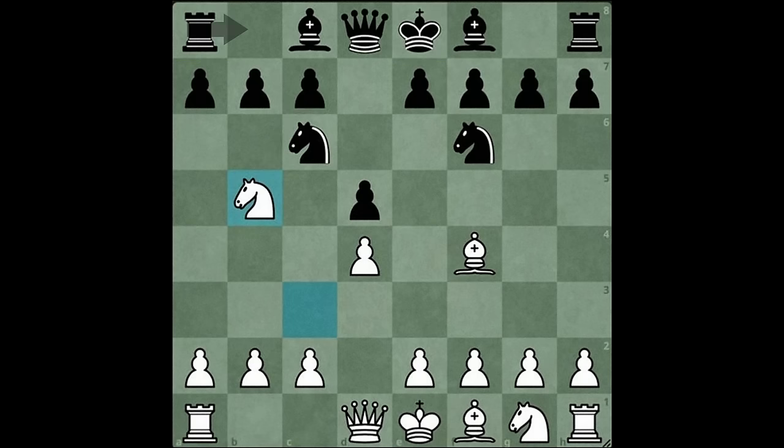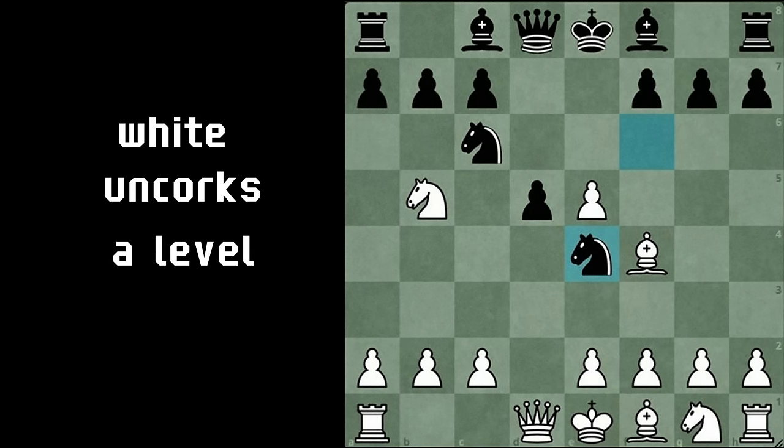Rook b8? No, because that walks into bishop takes c7, forking the rook and the queen. The best move for black in this position is to give away a pawn via e5, blocking the bishop's view of c7. But pawn takes threatens the knight, and after knight e4, a natural move, white uncorks a level of nastiness.